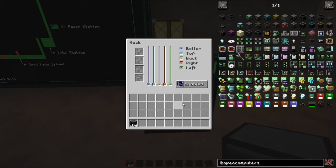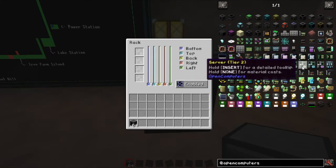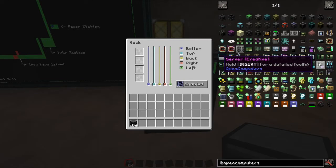We're also going to need the guts of this whole thing, which are the actual servers themselves. Much like computers, you've got the various tiers: we've got tier 1, we've got tier 2, we've got tier 3, and of course the all-powerful creative server.